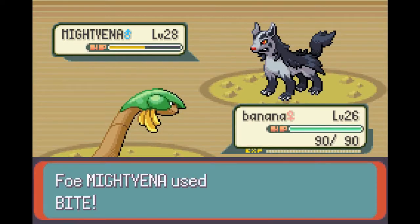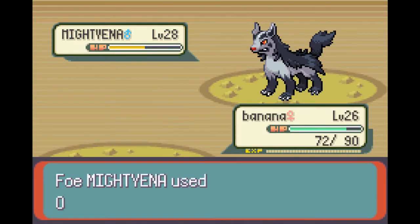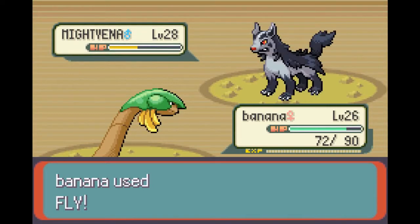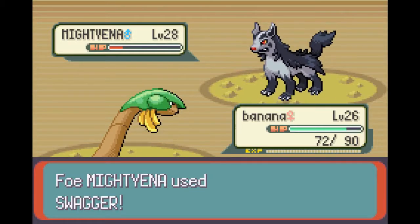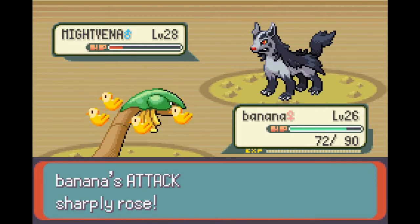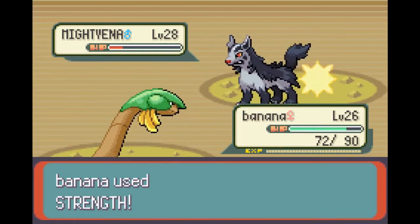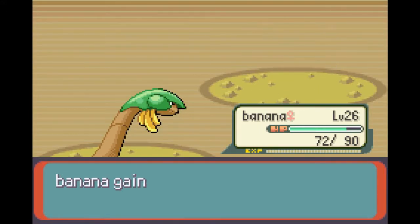Swagger is a move that a lot of the Team Magma and Aqua members use, and it's annoying. It sharply raises your attack but also confuses you. So if you hit yourself, you're going to hit yourself really hard. On the plus side, if you can cure that confusion, you get a free attack bonus. If your Pokemon is physically inclined, they just kind of shoot themselves in the foot.